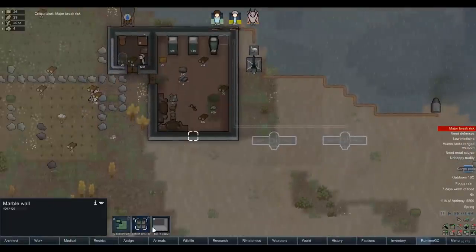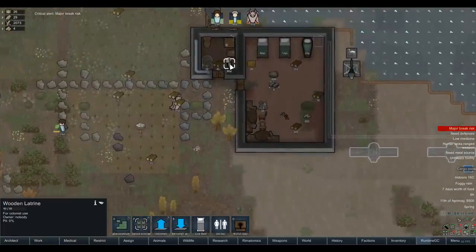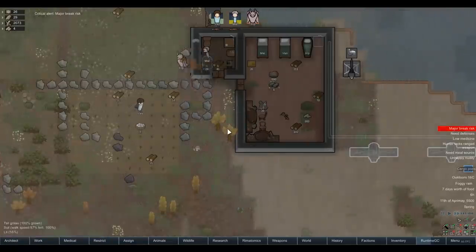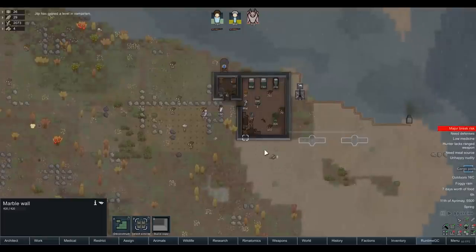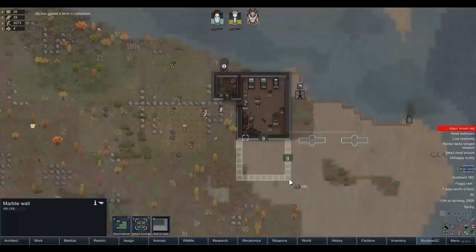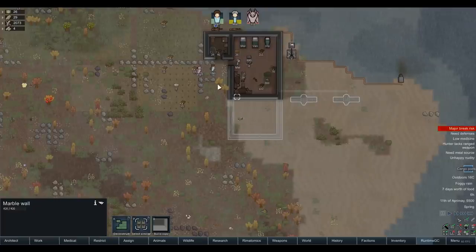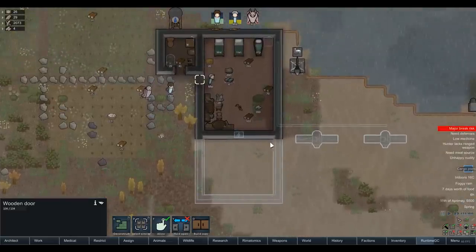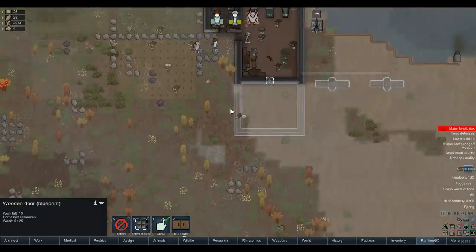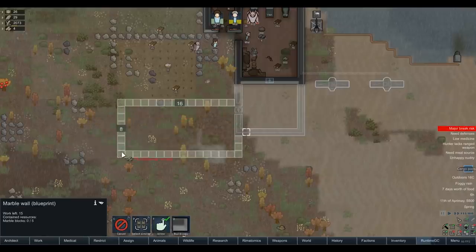We've got four marble blocks - it might be better to set one of these guys as a dedicated stonecutter. Oh, we've actually got a latrine and a toilet at the same time - that was very dumb, we'll remove one. So we can expand the base, get a kitchen, get a living room, recreation room. Let's build a freezer here - cooking and butcher's table in here for now. Or we could bolster the wall and build that into a kitchen, with the freezer adjacent to the farm. I always like that placement as it saves time and convenience.